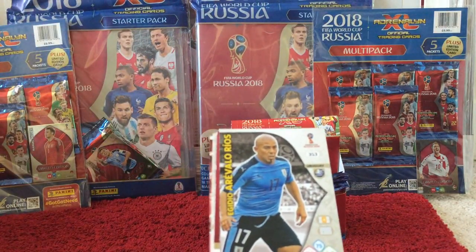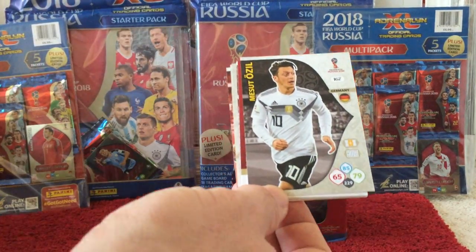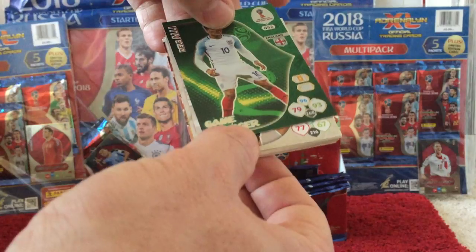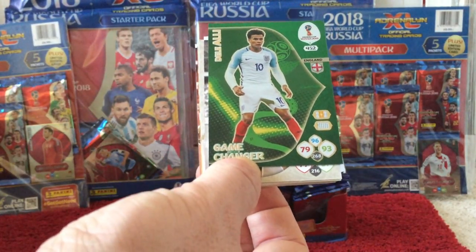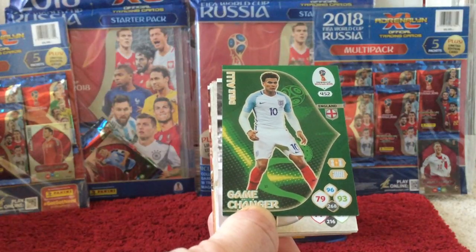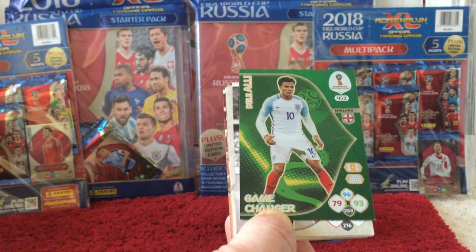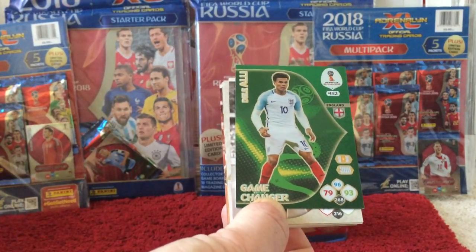Then we have Aravalo Rios and Ozil. The insert card is a Dele Alli Game Changer card for England, card 452 — another really nice pull. The higher the numbers, the rarer they are to find in packs. At 452 out of 468, we're getting right up towards the rarity cards.